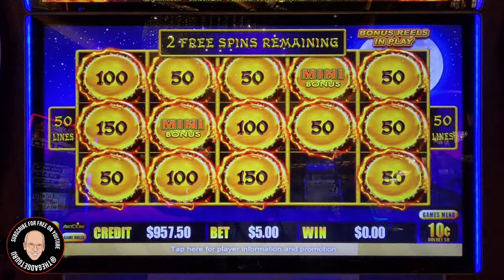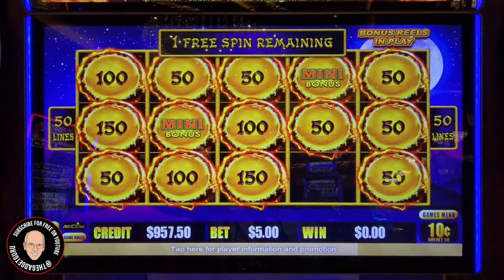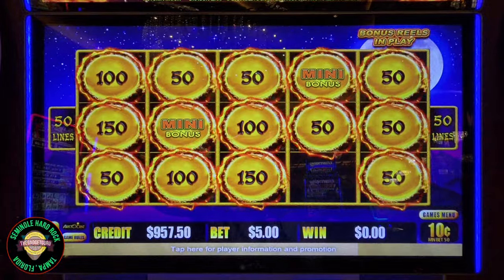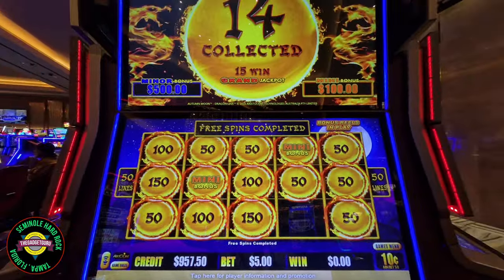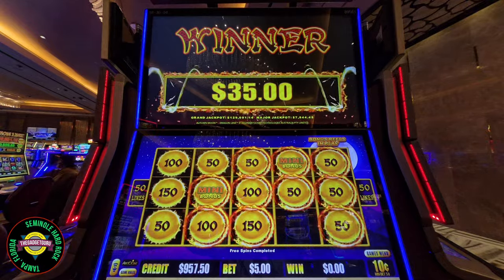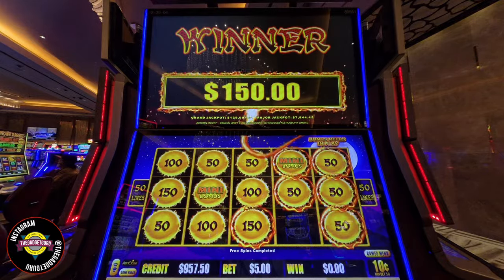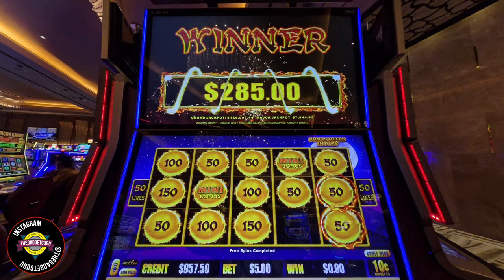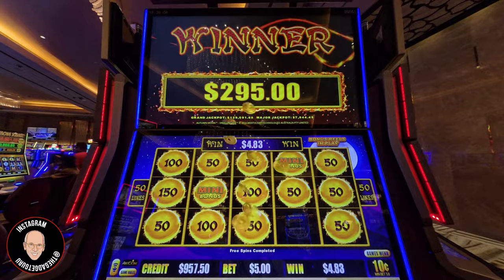Stranger things have happened, just not to me. I'm not seeing any lights in the tunnel — they say one can pop up without being lit up, but who knows. We didn't get it, but hey, a win is a win. Remember, I started with $1,000. We're at $42 in features, but we're going to do a hit. Hey, $295 off a $5 bet — I can't complain.